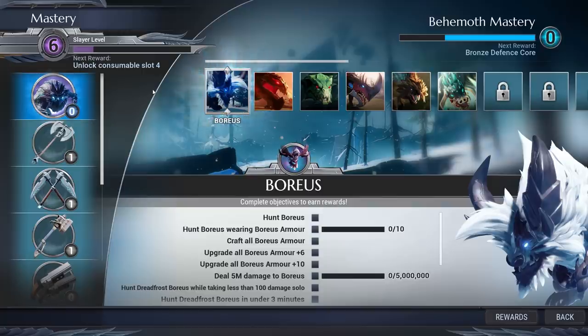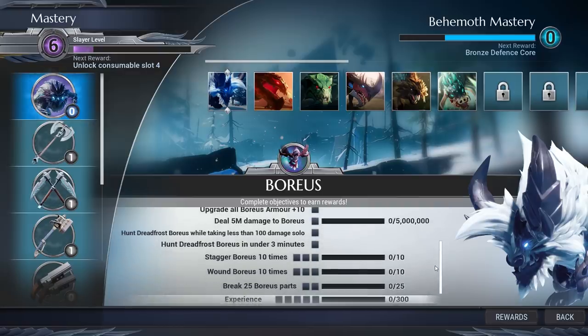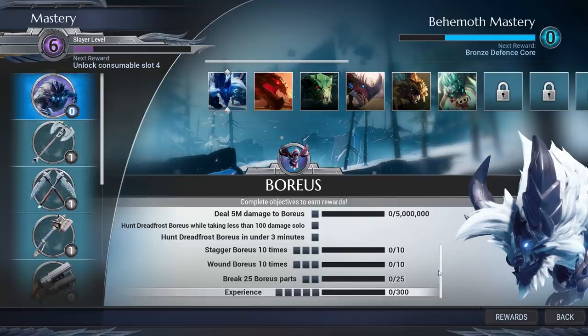We'll go over the individual brackets, starting with behemoth mastery. Every time you engage a new behemoth, or figure out where it is so you can hunt it via quest, you're going to get a little bit of XP just for hunting it. You'll get a little bit of XP for crafting all of, let's say, Boreas's armor. This all feeds into your behemoth mastery, and when it ticks over, you might get a little bit of slayer mastery as well.